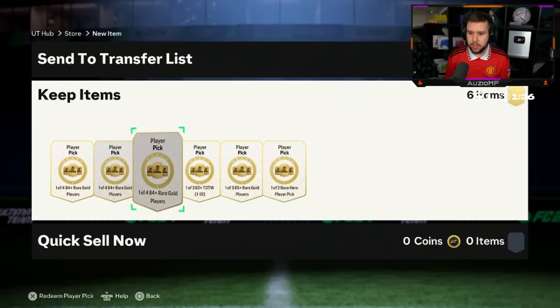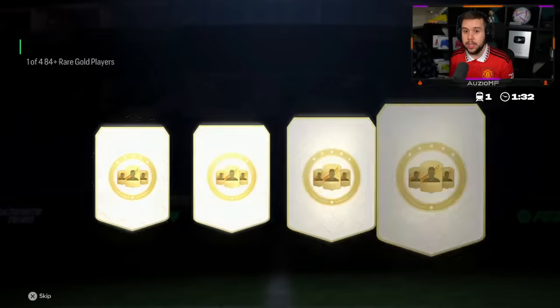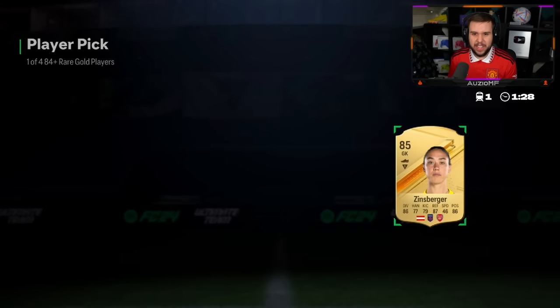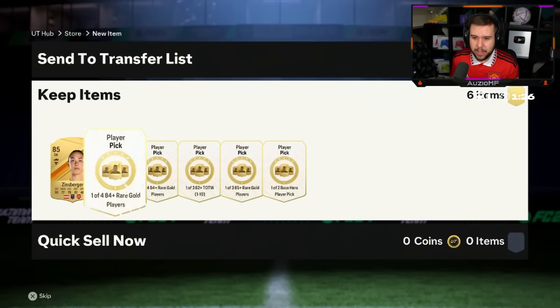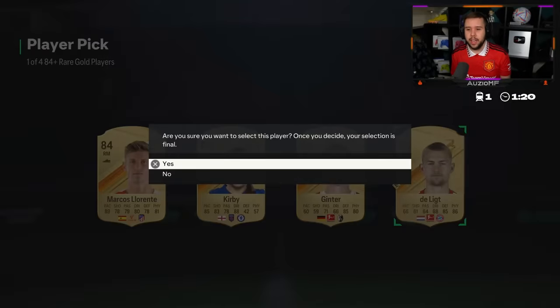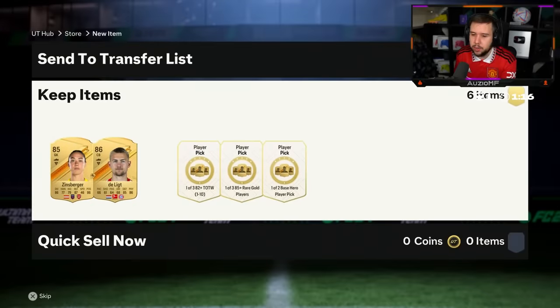70% of people watching this video right now are not subscribed and we're trying to hit 500,000 subscribers by the end of the year, so if you enjoy the video make sure to leave a like and hit that sub button. 84 plus team of the week player pick, 85 plus with the hero player pick right at the end as well. 84 pluses up first — yeah, not much to say about that one. EA, can you stop showing us like 3 84s please?